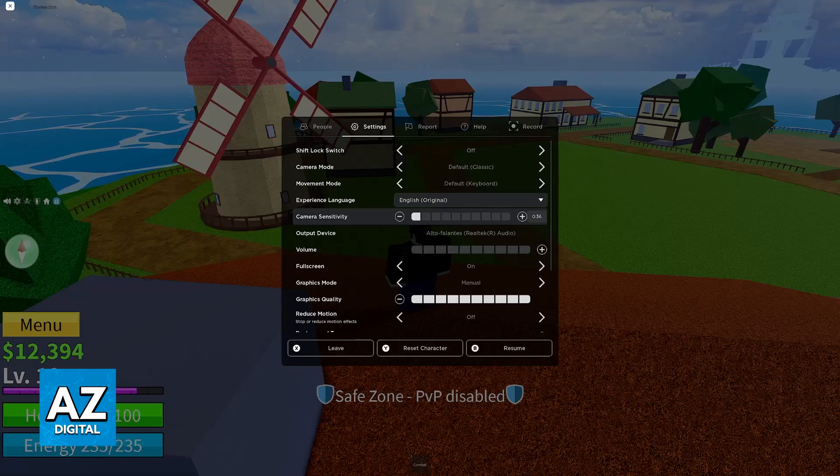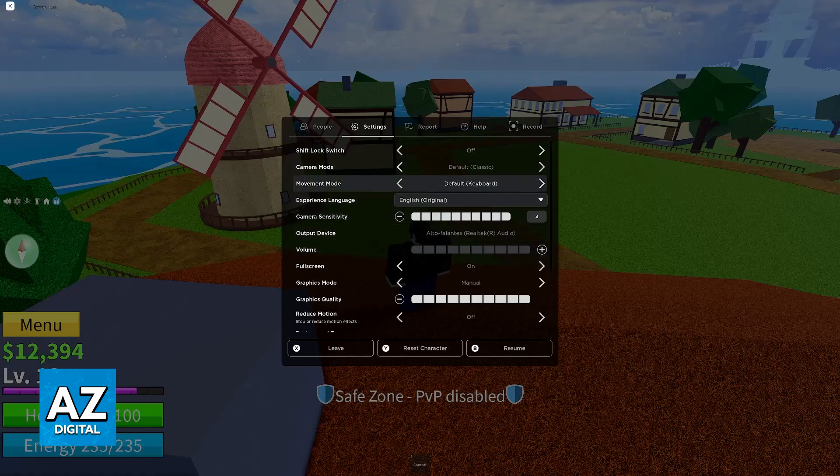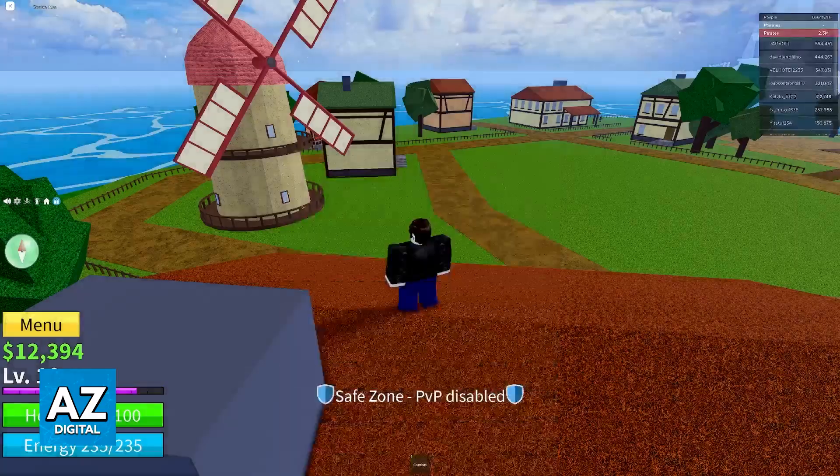However, if you are trying to fix slow sensitivity, then what you should do is bump it all the way up. Immediately upon doing this, it is going to be saved. You can change other stuff as well, like the movement mode, the camera mode, etc.